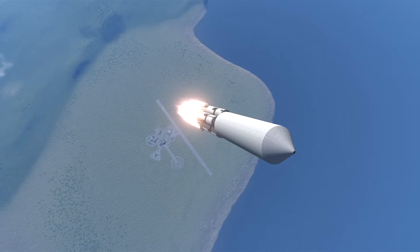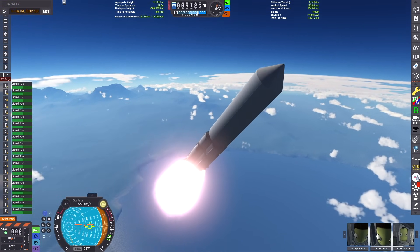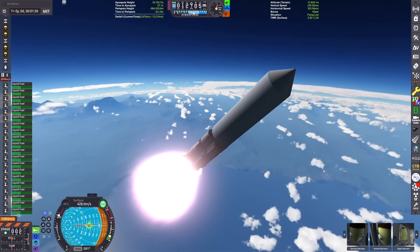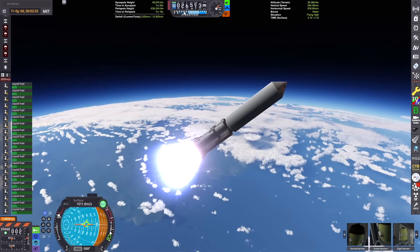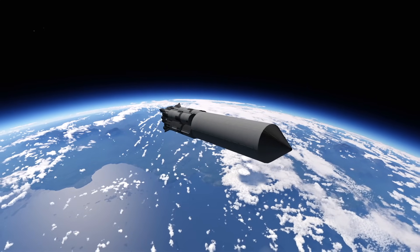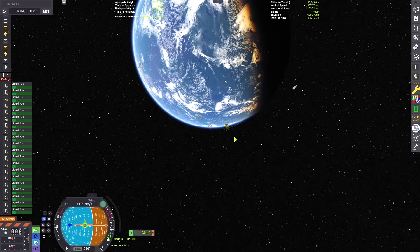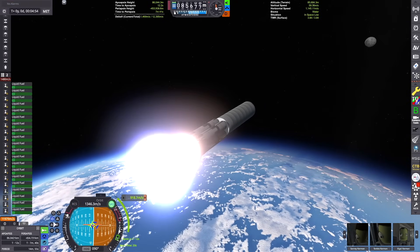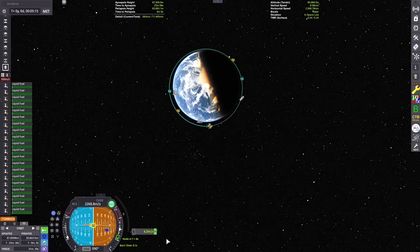Here we are making our gravity turn and burning through the lower parts of the atmosphere. Now that we're coasting up to our apoapsis, it's time for that kick burn to circularize around Kerbin.